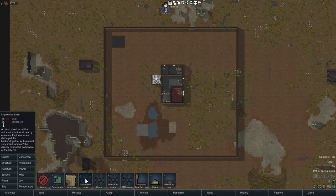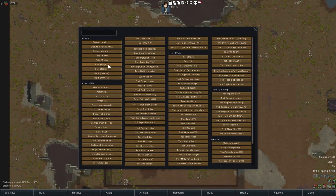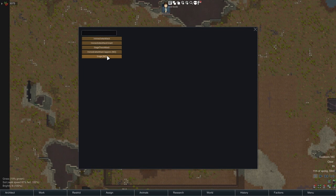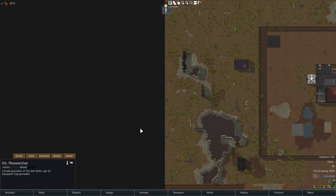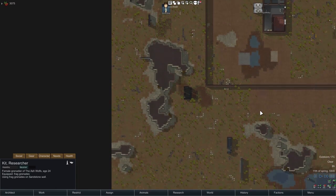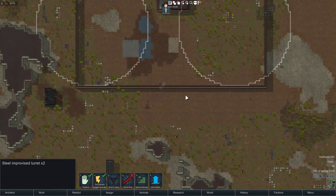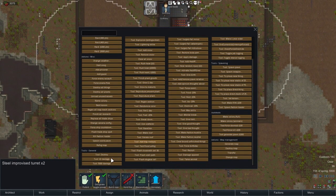We know that sappers don't like kill boxes, so it's a pretty good bet they want to stay away from turrets. Placing turrets around the base, you can see paths to the bed go through turrets in some directions but not others. Turning off the display algorithm and calling in a sapper, sure enough he comes right down and aims for a spot outside the turrets' range — avoiding the turret coverage as expected.